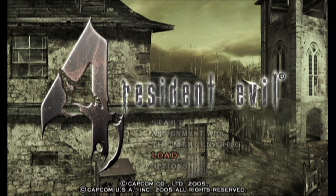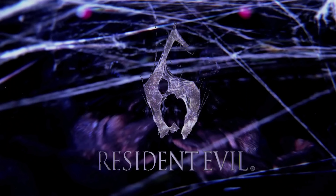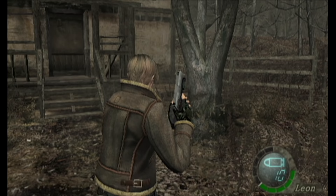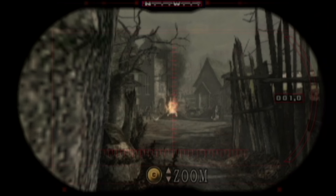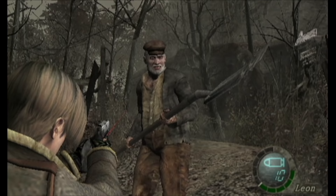Resident Evil 4 was originally released on the GameCube. That logo is the second most stupid logo design, right after Resident Evil 6 — that's the one where it looks like a giraffe is getting sucked off. Anyway, the GameCube version is the one we're looking at. It's when the series took a more action-oriented turn and quite honestly started gaining massively in popularity. And for good reason — this game is really, really good. Back when this game came out, it was a huge deal, and the gameplay still holds up for sure.